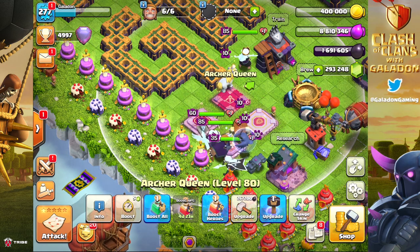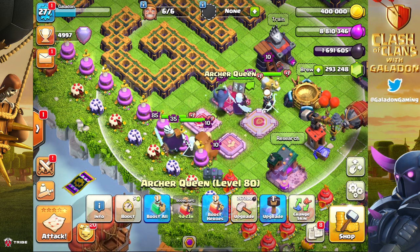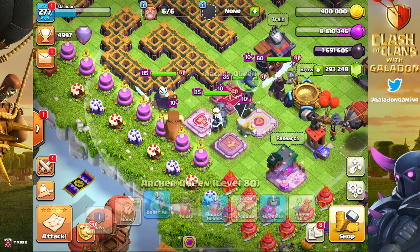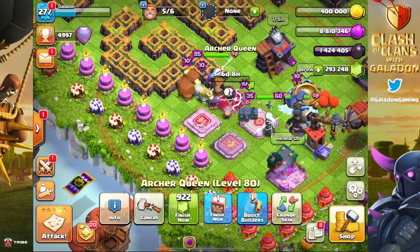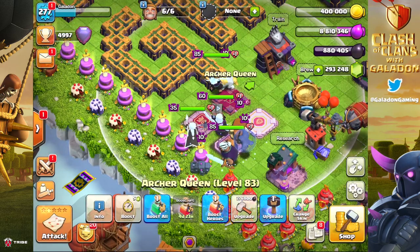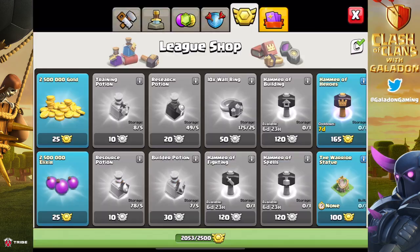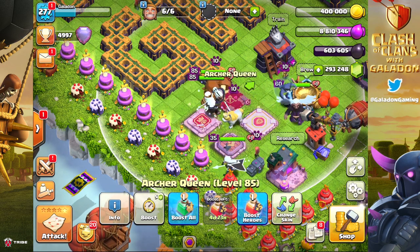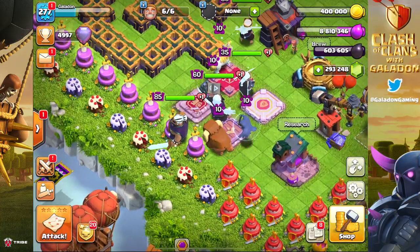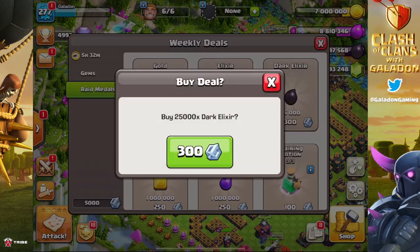We're going to start with heroes. There are 20 levels of heroes and 40 levels of hero pets — and I'll be honest, I've been trying to convince myself the new hero pets aren't that exciting so I don't need to gem them right away. But we do need to gem the heroes to max immediately. We have two hammers: the Archer Queen at level 84 uses a hammer, and the Barbarian King at level 84 also uses a hammer — those are the two most expensive hero upgrades. The Archer Queen is now fully maxed.